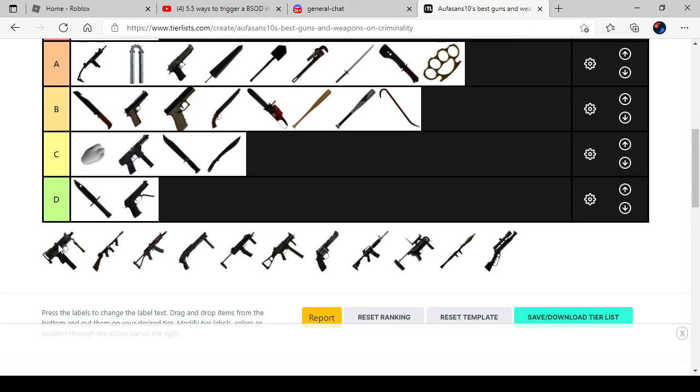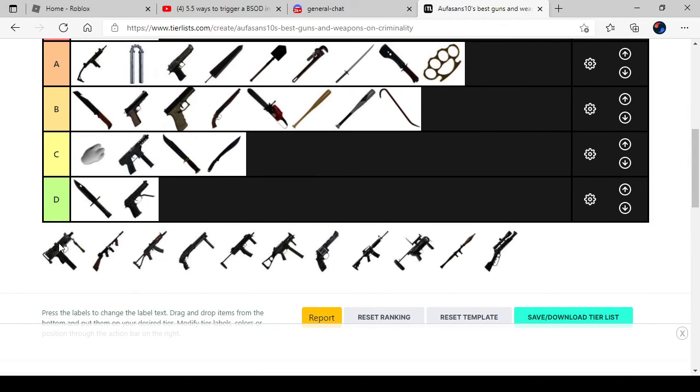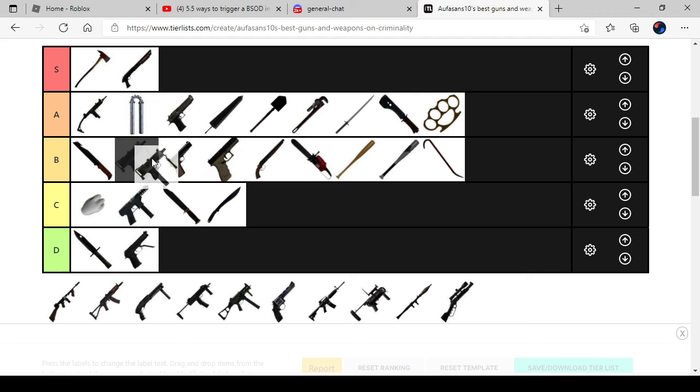Next one is the Mac 10. I think it's very good, but the developers need to improve the scope a bit because it looks like you need to see properly — later when you aim on players it can be a problem. Also they need to fix the recoil. So it's actually on B.